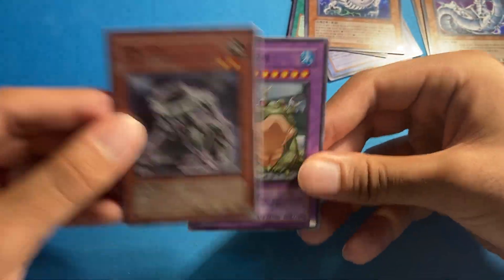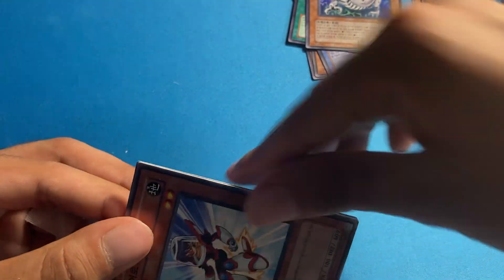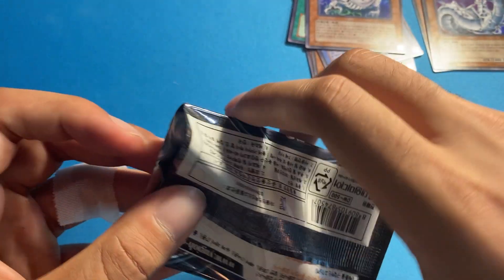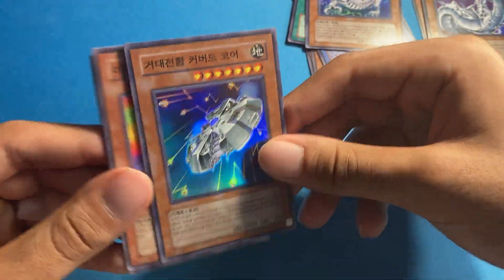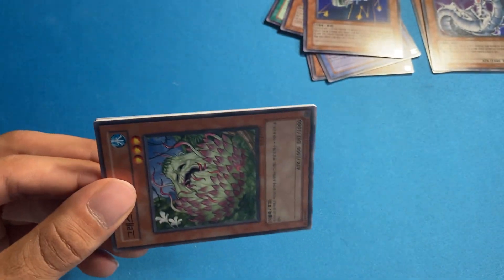I just don't understand paying that much for essentially the same card — one's a tin promo first printing and the other is a reprint in the same rarity. I get that DR04 is hard to find, but it doesn't make a whole lot of sense to me.